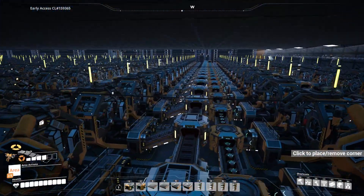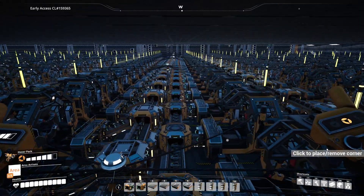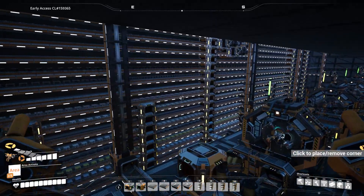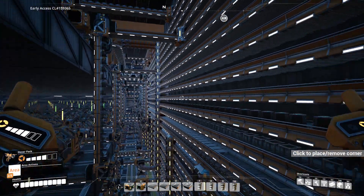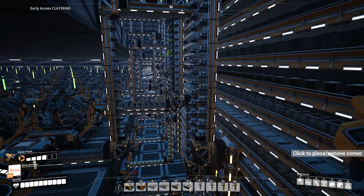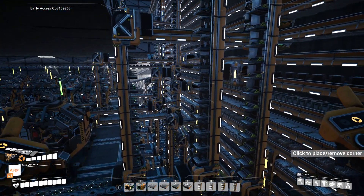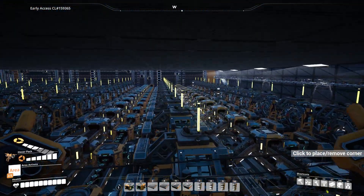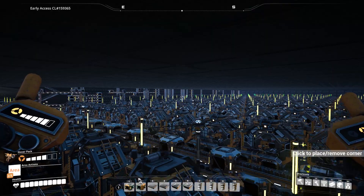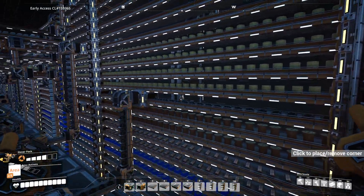Going up a floor, we have another roughly 300 assemblers, again producing pretty much every item that assemblers can produce. Same thing — these will only start producing once the items they make are called off by the manufacturers and blenders above. The bus system on the right is where assemblers call off exactly which items they need, and their output joins the bus on the other side. The output of the constructors is on one side and the output of the assemblers is on the other — loosely that's what's going on.